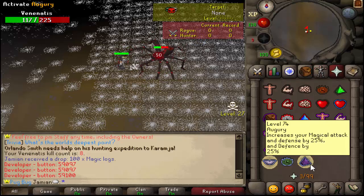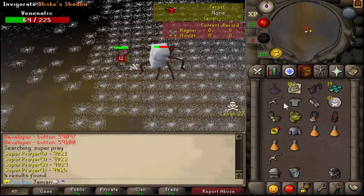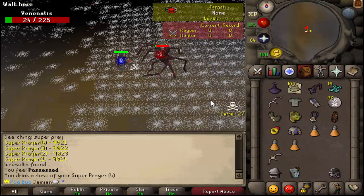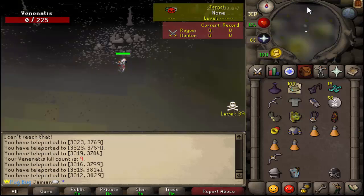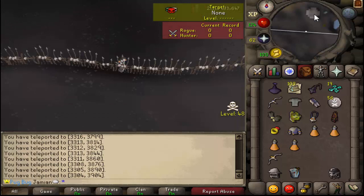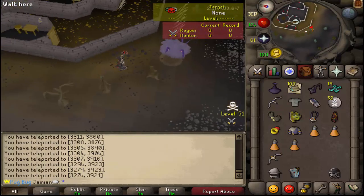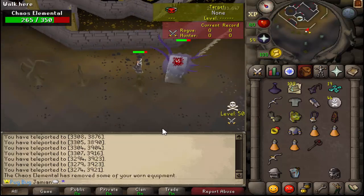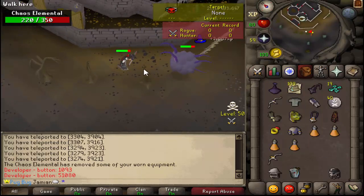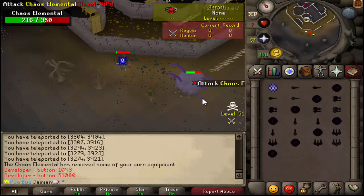Obviously magic is one of the weirder ones. The accuracy is definitely lowered but I think the damage more than makes up for it. Of course the Chaos Elemental is annoying. It works with other spells — I just happen to be on Ancients. Probably best to be doing Blood Barrage. You can see it's definitely doing more damage — look at that 56 right there.